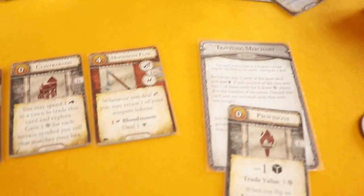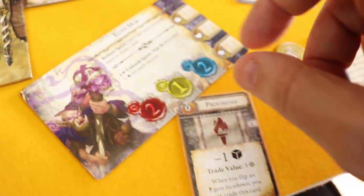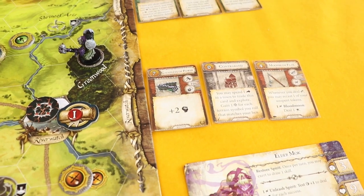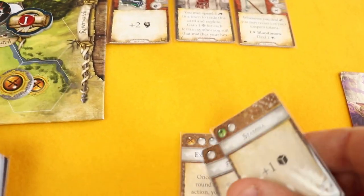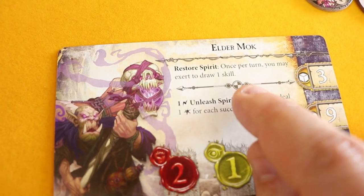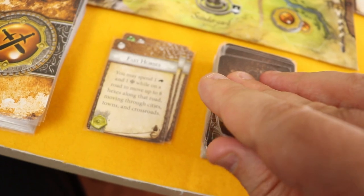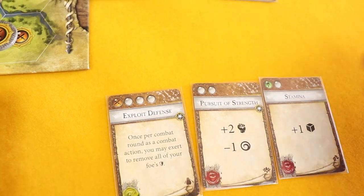I'll trade the Provisions. The other revealed cards are discarded. We did not get a trophy, which is a shame. Now I'll use my Restore Spirit: I'll exert the Exploit Defense card I don't want to learn and draw a new one. Pursuits of Strength. That's Elder Mok's first turn.